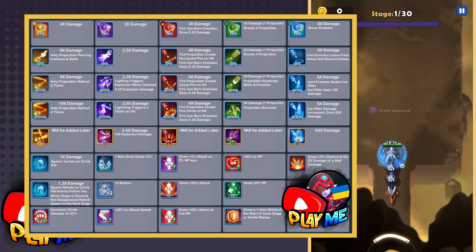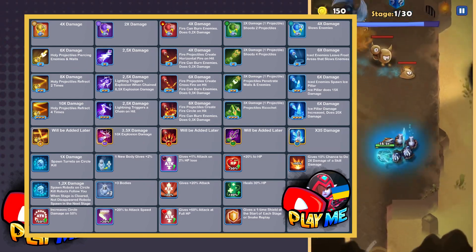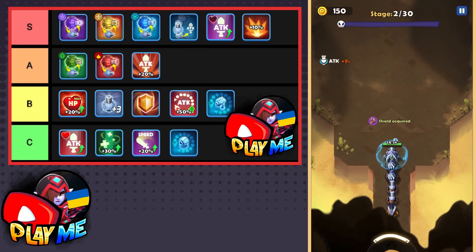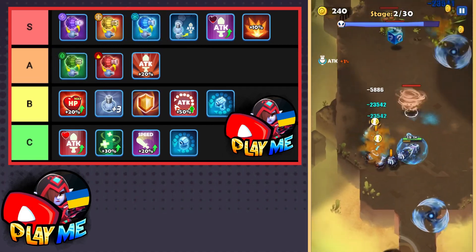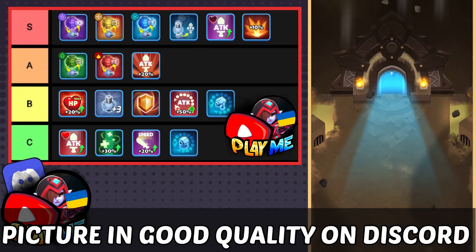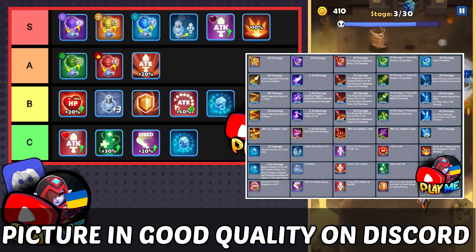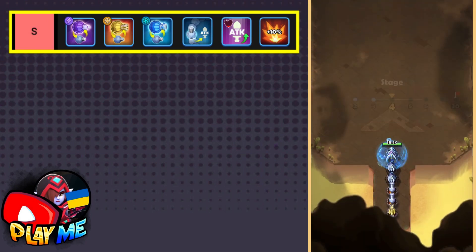Since we know all skills' damage and hidden stats and abilities, I decided to grade skills and make a skill tier list. In this video I will explain why each skill gets its grade — for example, why ice is S-grade while plant is A-grade. You can take a screenshot of this tier list or join my Discord server and download it in good quality. Besides the skill tier list, you'll find a list of skills' hidden stats.